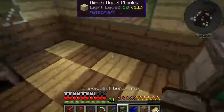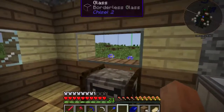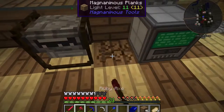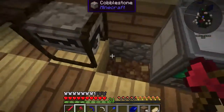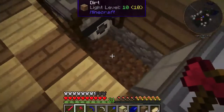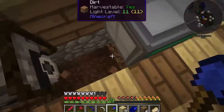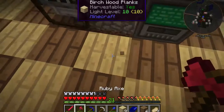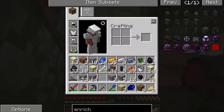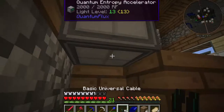Let's go ahead and throw down the survivalist generator also, because that's useful. I think I'm going to go underneath for the power conduits. I'm going to have to cut this out. I got a little decorative with the floor, though, because let's face it - if I'm going to be living here, I might as well make it look nice.